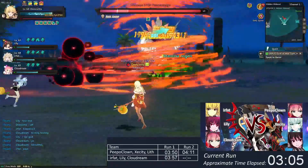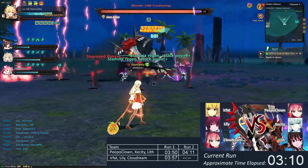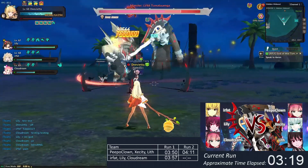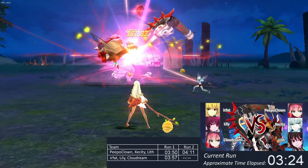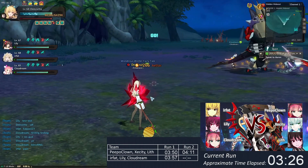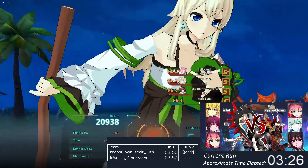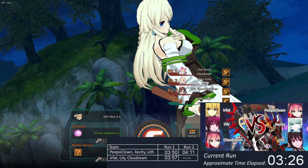They have 50 seconds to take down 10 HP bars and they got pretty good RNG — this is actually very good, you get a lot of damage procs with this. 7 health bars left, 40 seconds to go. GG's in the chat already, but anything can happen. The run looks over — the time is 3:32! Congratulations to Fat Lily Cloud Dream — 3 minutes 32 seconds!